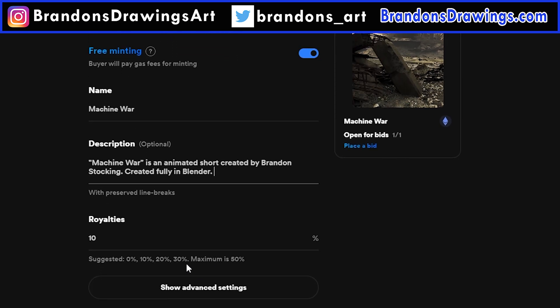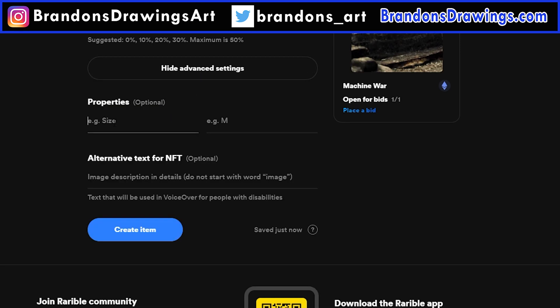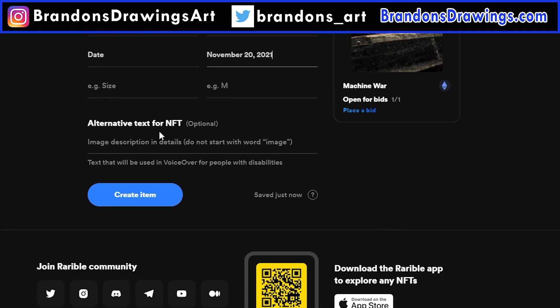10% seems fairly standard, and the maximum is 50%. They've moved a couple things to advanced settings. Here you can list any sort of properties you want and give them a value — I've been putting both the year and the actual creation date on mine. These fields are entirely optional and entirely up to you. Another option in the advanced section is alt text for your image. Now let's hit Create Item.